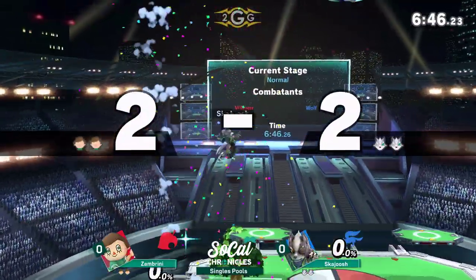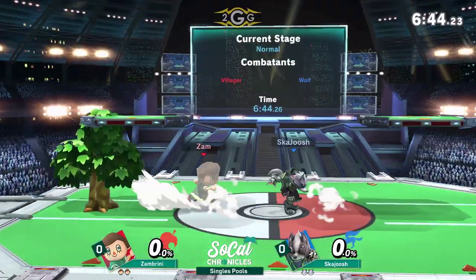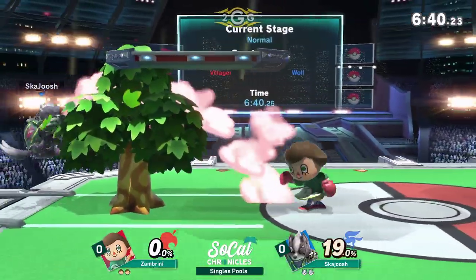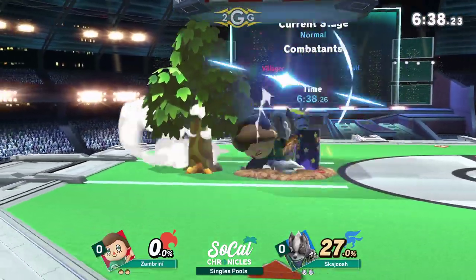Villager's still good at ledge trapping in general. Great parry with the Lloyd, getting that up smash. That up smash reaches so far away. Exactly, yes. It's such a great out-of-shield option too. Playing near the tree — scary stuff.